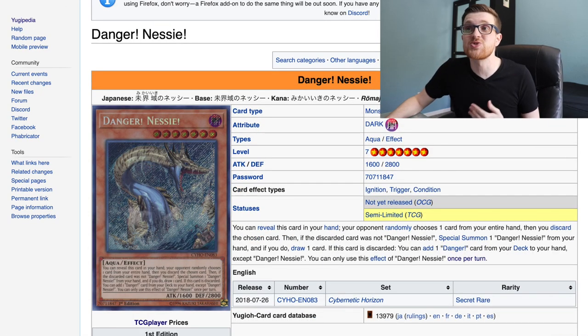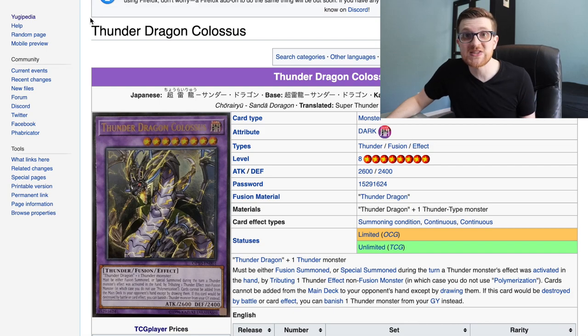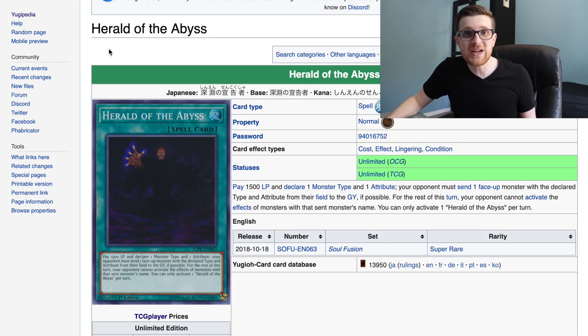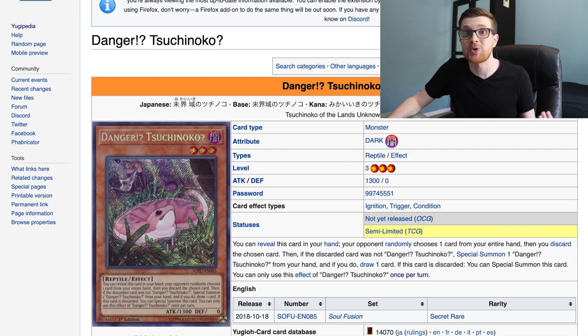Danger Bigfoot is going down to ultra rare. Danger Nessie is going down to ultra rare as well. Pankratops just got reprinted as a secret rare, but now you can get ultra rare copies if you prefer. Dragon Duo — a very impactful Thunder Dragon card bumped up to ultra. Thunder Dragon Titan and Colossus, both originally at secret rare, are now being bumped down to ultra, making Thunder decks that much more affordable. Herald of the Abyss saw some fringe side deck play. Trap Trick — one of the most expensive cards in the game currently — will be much more accessible at ultra rare. Thunderbird, Dogman, and Tsuchinoko all going to ultra. Tsuchinoko was 30 to 40 bucks not too long ago.